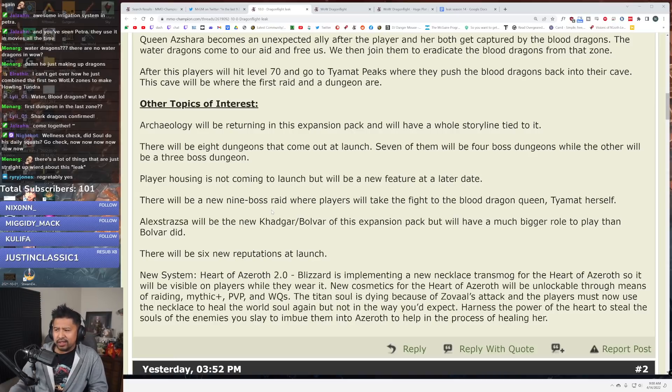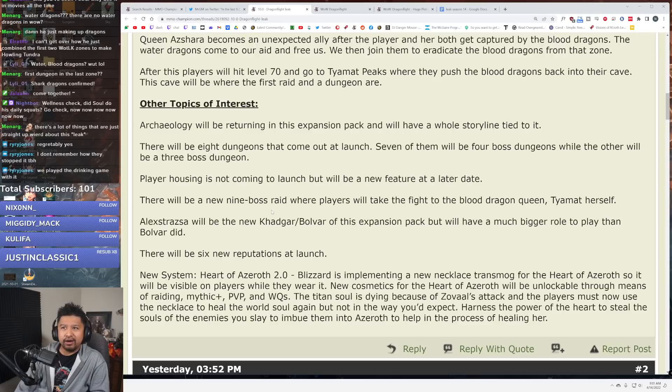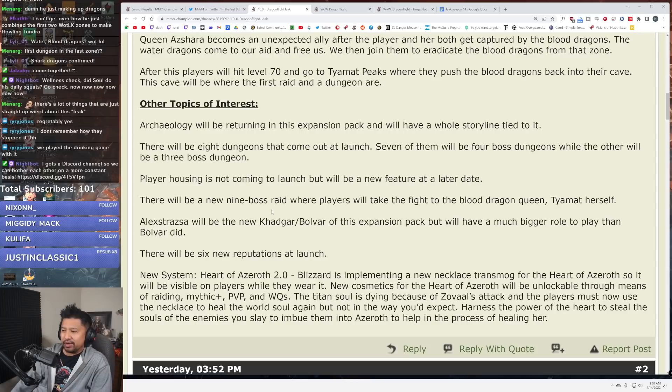Other topics of interest: Archaeology will be returning this expansion pack and will have a whole storyline tied to it — that sounds kind of cool. There will be eight dungeons at launch: seven of them will be four-boss dungeons, while the other will be a three-boss dungeon. That's oddly specific. Player housing is not coming to launch — it will be a new feature at a later date. Part of me hopes maybe they'll introduce it in a soft launch later into the expansion.